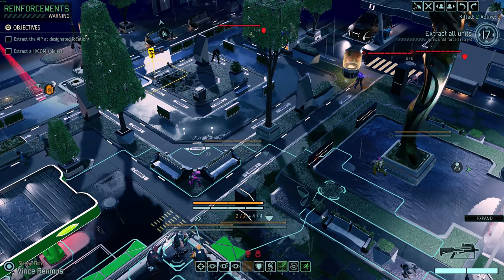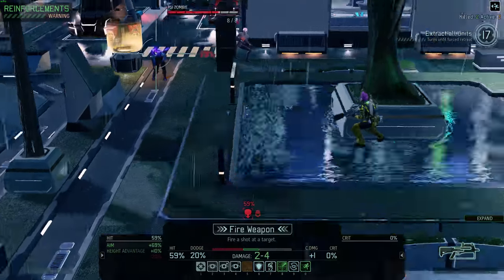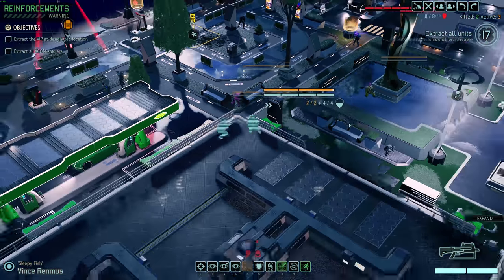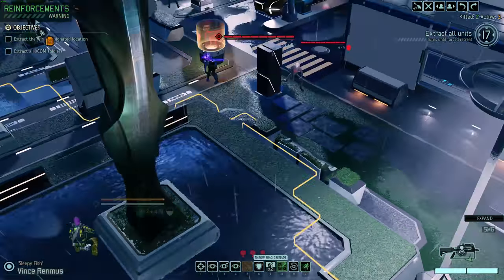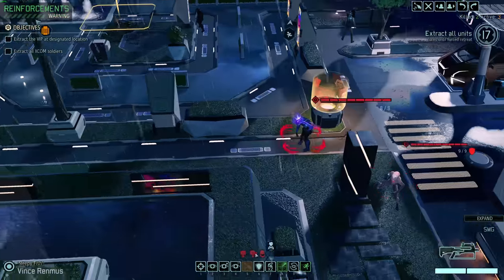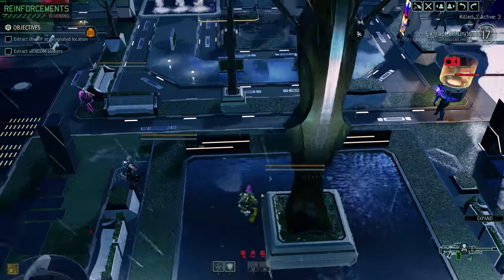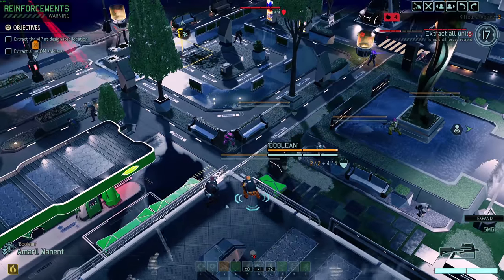That was a good move overall. Let's take a 59 on the zombie to make sure it doesn't have the mobility. The sectoid could come up and flank, so let's move Vince down here instead — we'll throw a grenade at the sectoid, apply some red fog, weaken it up. Or we won't quite hit it. Never mind — in this case, let's hit the zombie at 69. A bit of red fog won't hurt. Great.